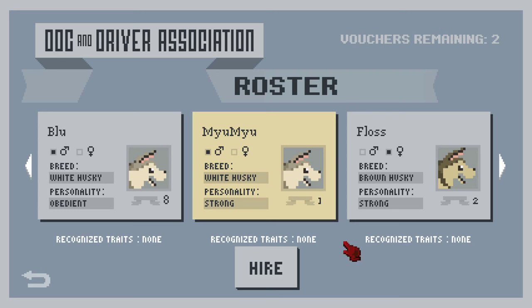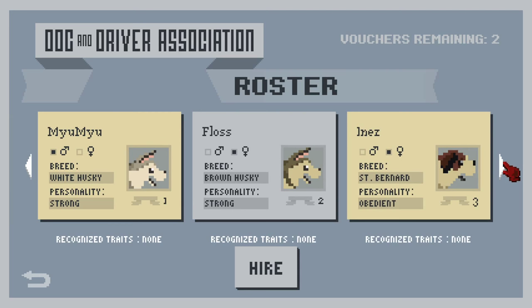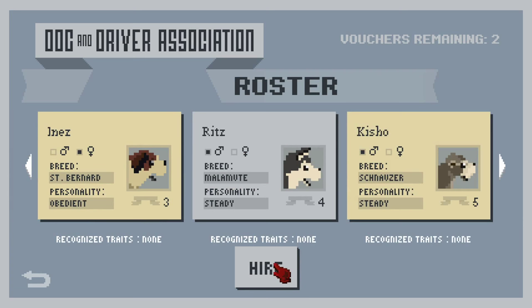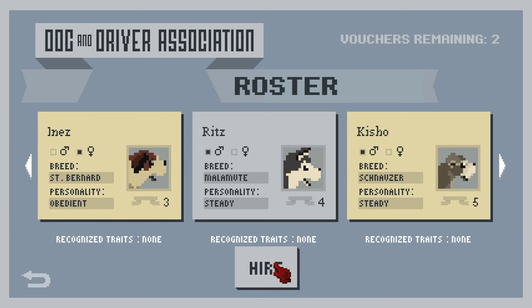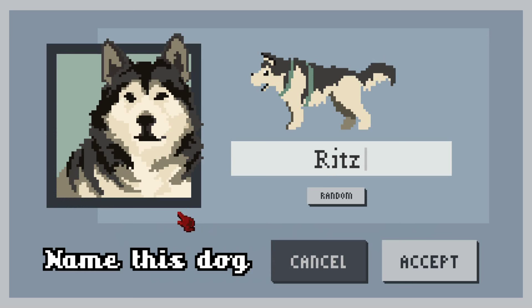Now we have the choice of getting Blue who's also very obedient, or Floss. I feel like a steady Malamute personality would be a good thing - maybe we want dogs with different personalities. Let's go ahead and hire Ritz and we're gonna change his name. Dexter is actually a pretty cool looking name for that Malamute, so we're gonna keep Dexter.